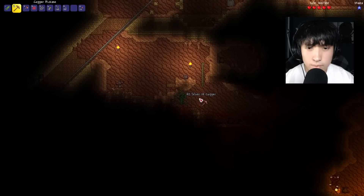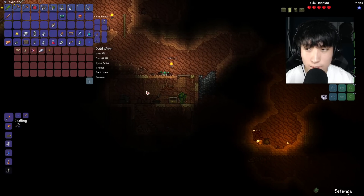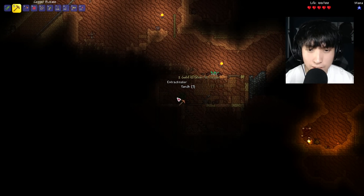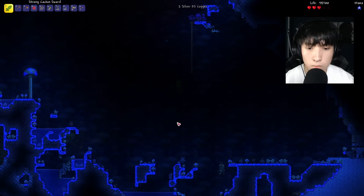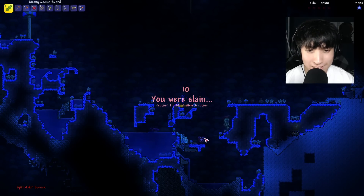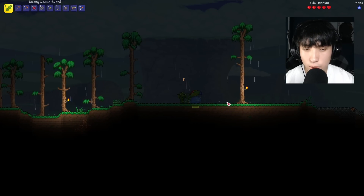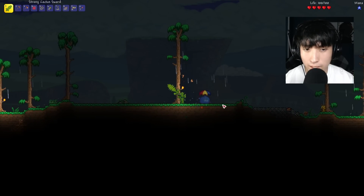Alright, we are back — this time all the monsters are gone. Let's see what we have. We'll take that and we'll take the Extractinator. No way that happened. At least there's a Life Crystal there. I think before I go down again, I'm gonna build a small house.